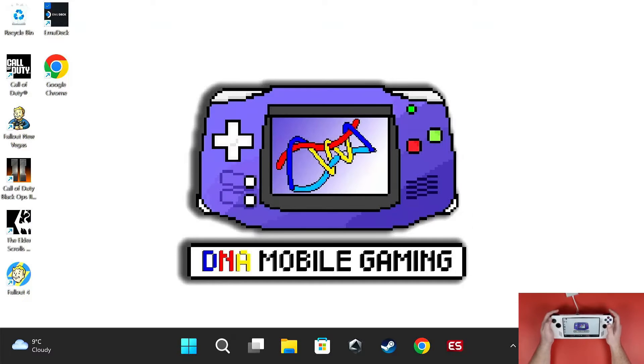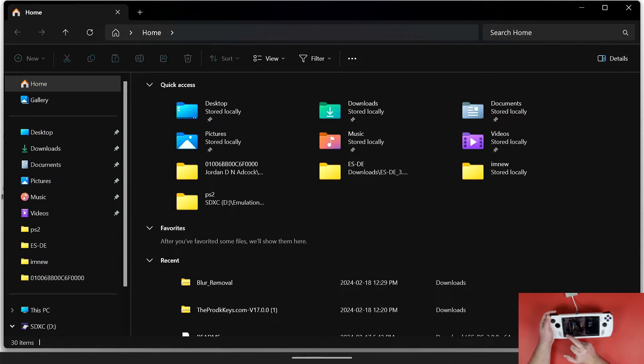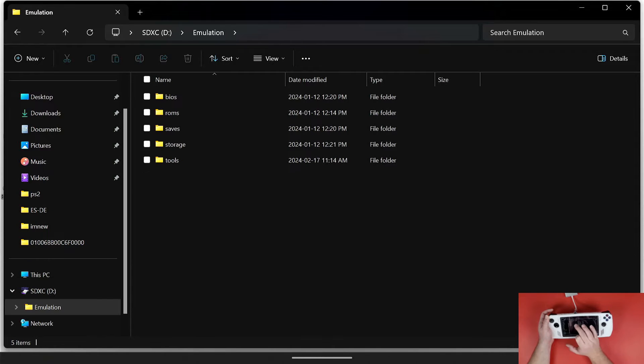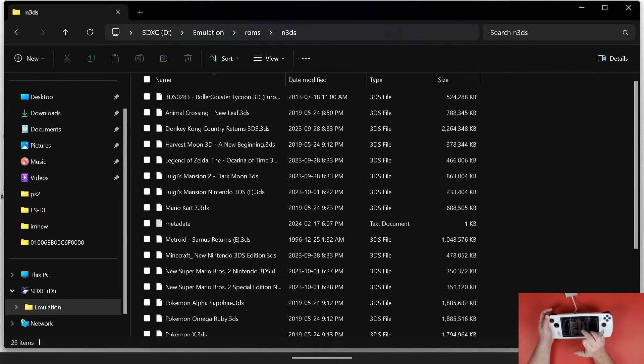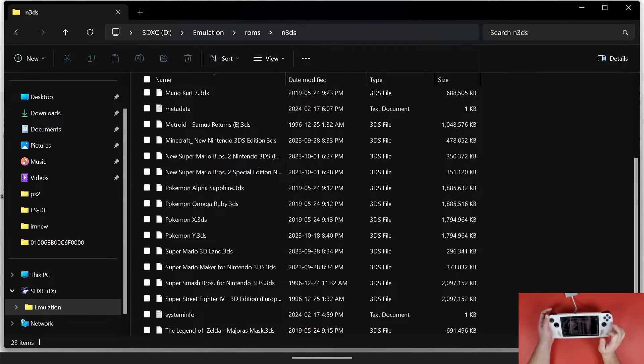Alright, mobile gamers, the very first thing we're going to do is navigate to our File Manager. Navigate to wherever your ROMs folder is located. Mine is on my external SD card inside my Emulation folder, inside my ROMs. If you go down to N3DS, you'll find the folder called N3DS — this is where all of my games are located. Just copy all of your .3DS files in here and all of your games will load into Citra.